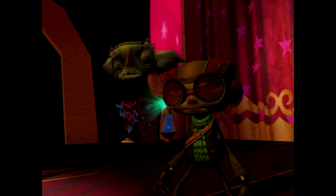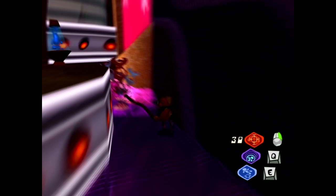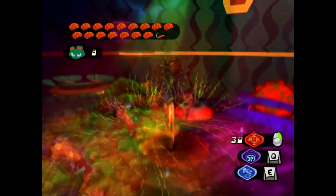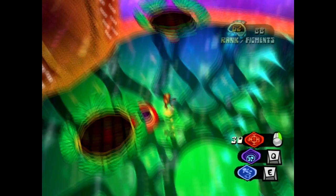So here we are in Agent Mia's mind. Mia's mind is much, much more difficult than Sasha's, and you can probably guess why — and I think I mentioned it in the actual LP as well — and that is the fact that Mia's figments, or figments in general, are very bright and colourful, and Mia's mind is also very bright and colourful, making it very difficult to see them sometimes.